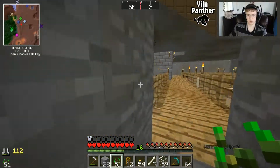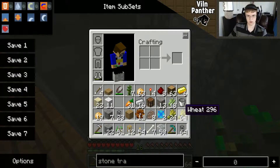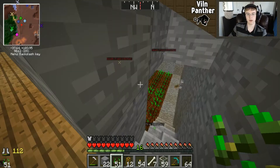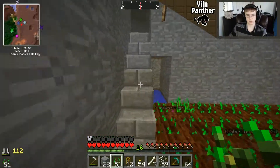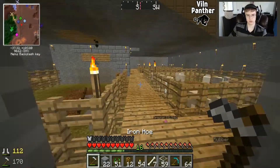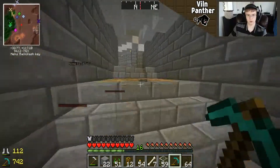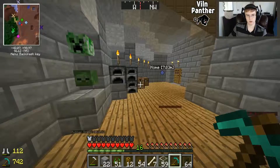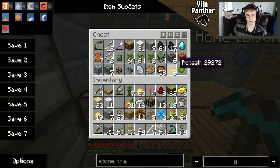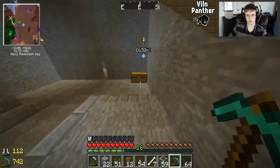Oh, we still have carrots — I should make a carrot farm. The only problem is I don't have any dirt. Did I put any in the chest? For the first time in forever we can actually sprint around and do things. Did I put dirt anywhere around here? I'm gonna have to go on a dirt expedition.